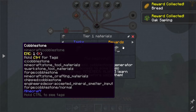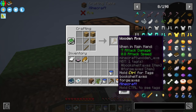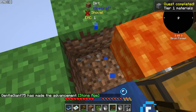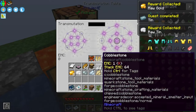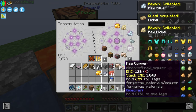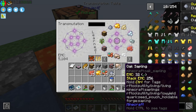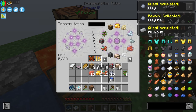Next we need to make cobblestone to get access to all the other ores. All right, we got our cobble. Now with all these ores, the next thing to do is put them into the transmutation table to learn them — copper, redstone, iron, nickel, clay, bauxite. You can also put in samples and cobblestone and coal.